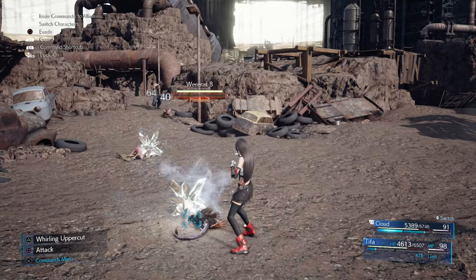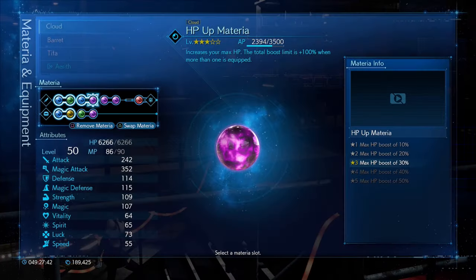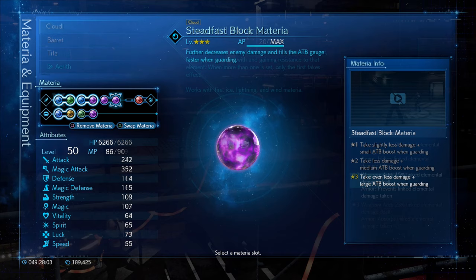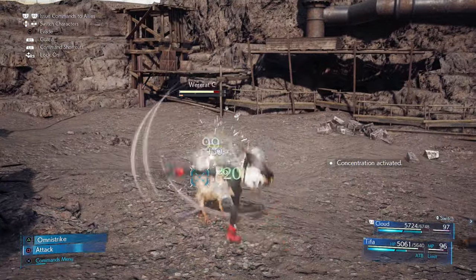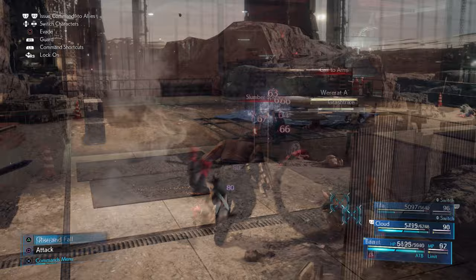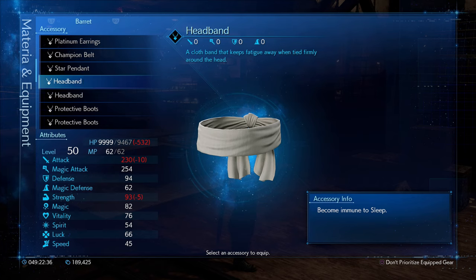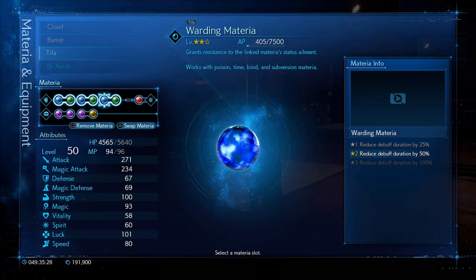If you've reached Chapter 3 in hard mode, you can grind out most materia in Scrap Boulevard quickly. HP Up, First Strike, and Steadfast Block are materia I strongly recommend in each character's standard loadout, so your team can have high HP, start fights with ATB, and gain ATB quickly while blocking. Take full advantage of enemy weaknesses via elemental combos on your weapons, and be aware of status ailments enemies will cast too. Headbands are advised all around — a nap in the middle of a fight that was just inconvenient in normal mode will likely get your team killed in hard mode. Keep tabs on your accessories and Warding materia combos.